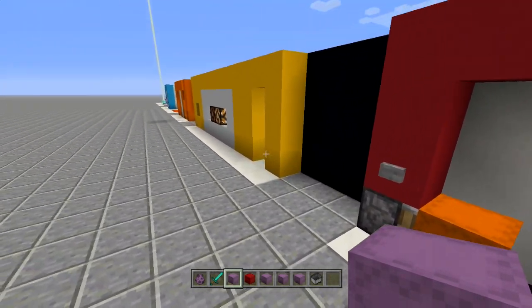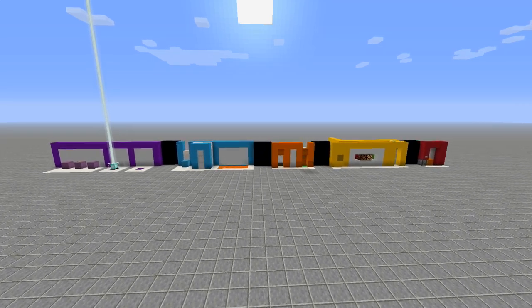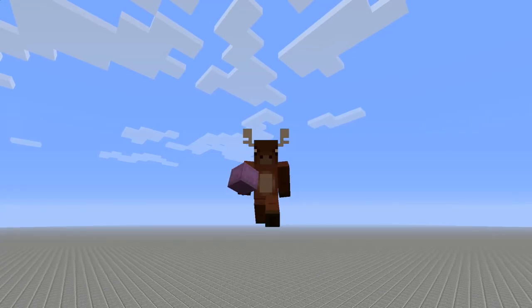Alright guys, so there is everything — there should be timestamps with every single one of them. When you were going through the video, you can jump to whatever you want, or watch the whole thing. We're going to jump right into the first one, which is obviously going to be the shulker mob boxes — the villager that flies into the air. Let's get started.